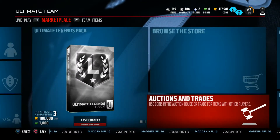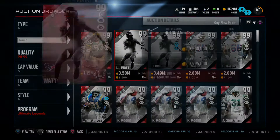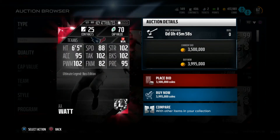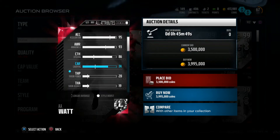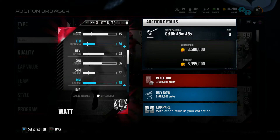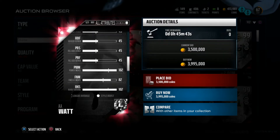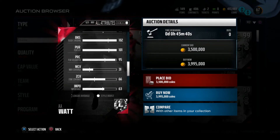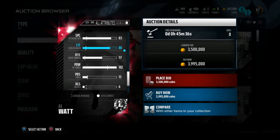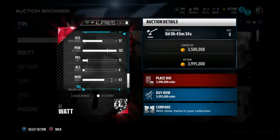Here is the JJ Watt boss edition — his picture isn't loading, but you can see he has 88 speed, 102 strength, block shed tackling, power move, 95 play recognition, and 95 acceleration. His hit power is hopefully high, and he's got 95 jumping as well.